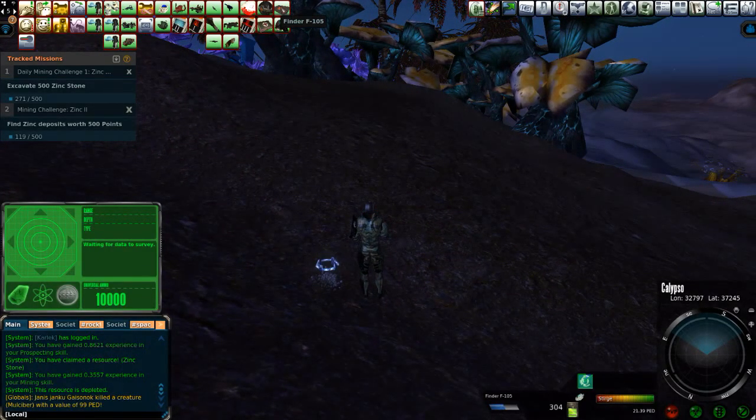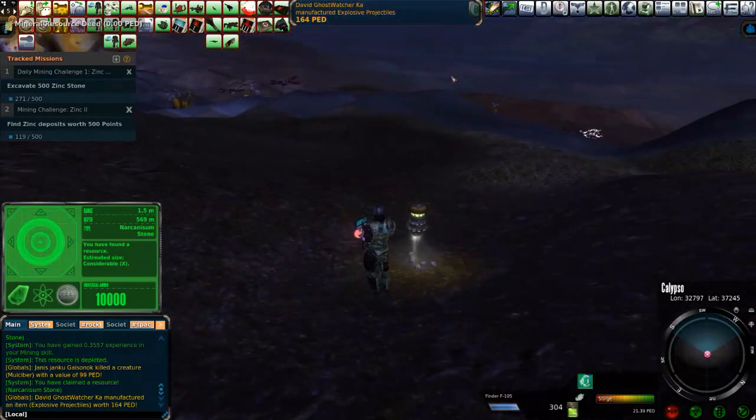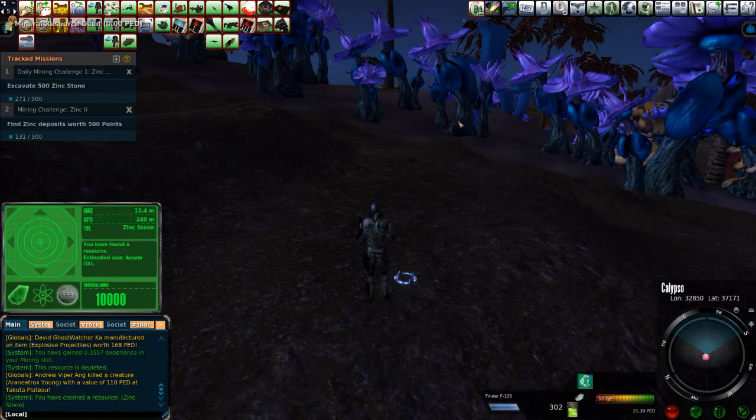You can see I've already done quite a bit of my zinc. You're also going to find Narkonissum stone here — here's a good Nark hit, a 10. That's not too bad at all. You're going to find a lot of that up here.